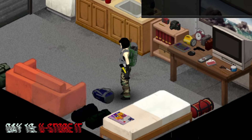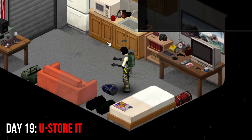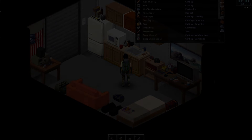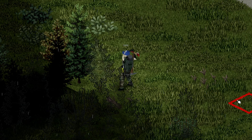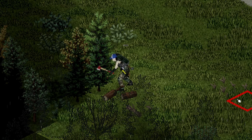Becca woke up on the 19th day to a light drizzle at home, somewhat exhausted from her multi-day excursion in Phallus Lake. She took some time to check her inventory and her supplies before it was time to go out and collect some wood. The plan was to build a wall to keep her base hidden from the gaze of any wandering Zeds in the open field next to the U-Store-It.